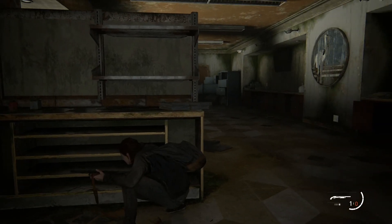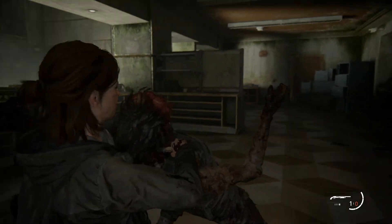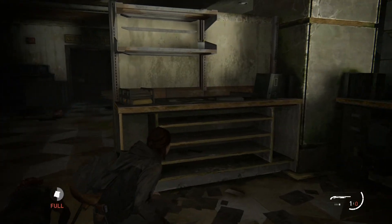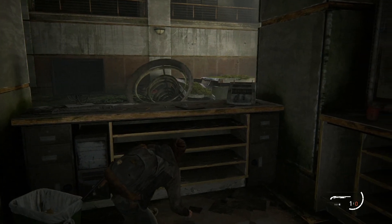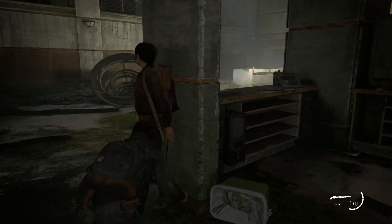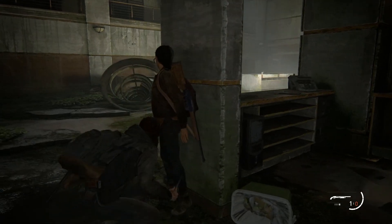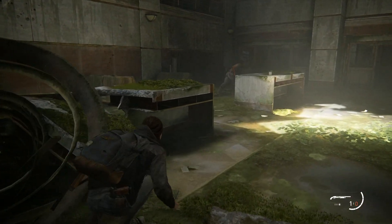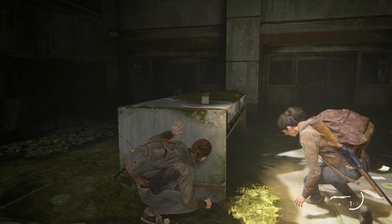I'm going to wait for him to walk over here. Screw it. Come on, Ellie — move. I really wish I could just reach over cover and grab him, that would be so much easier. But I can't. Dina, I need that spot. All right, I really hope she's the only one here — otherwise I'm screwed. I'm going to sit here for a second.